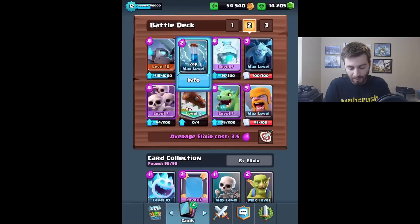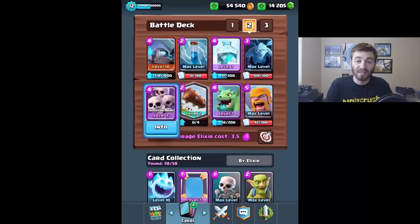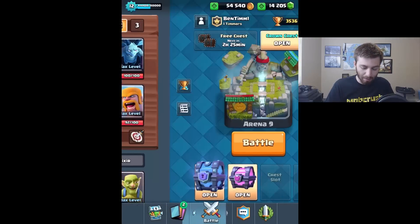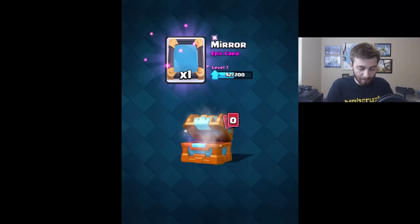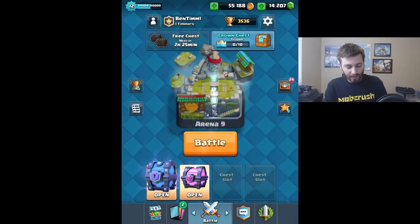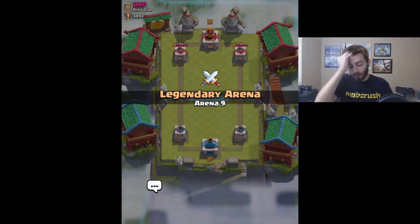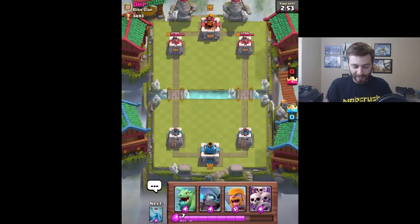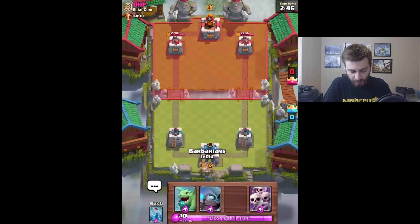So this is the deck I'm using: Mini P.E.K.K.A., zap, freeze, minions, skeleton army - I haven't used skeleton army since I was probably level 5 - the log, baby dragon, and barbarians. I'm going to do three live battles, hopefully get the victories and open one chest. If you guys enjoy this series let me know. My webcam did freeze, it freezes all the time, whatever. Let me know some suggestions.